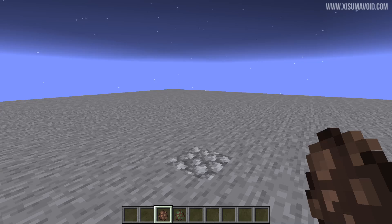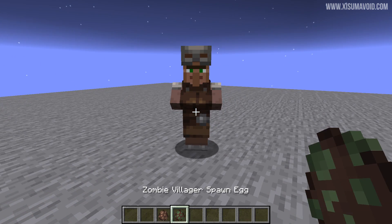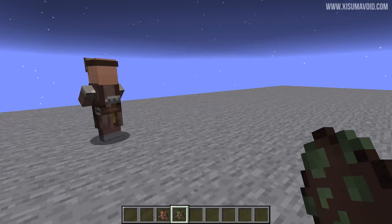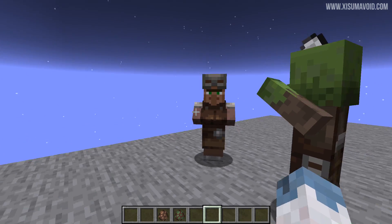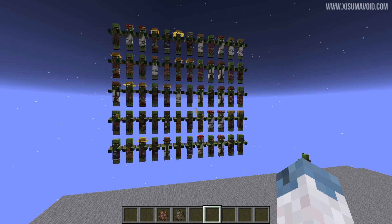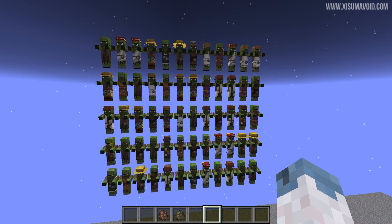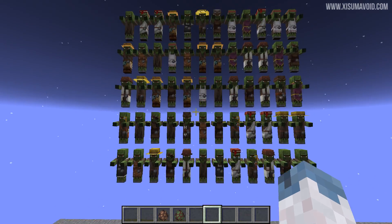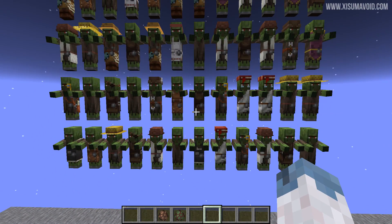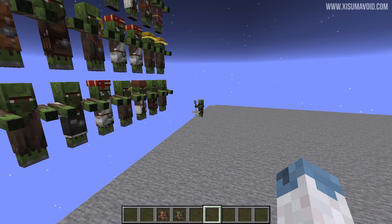The villager spawn egg hasn't changed despite there being new information about the biome type, the trade, and the level. This information will all be saved if a zombie villager were to attack it and convert it, and when you cure that villager it will remember all of its trades supposedly. This led me to do an experiment - taking the wall of villagers and changing them to zombie villagers. It seems there are twelve skins in total and it appears to ignore what biome they are from - it just randomises the profession, which is strange considering it is supposed to save that information.